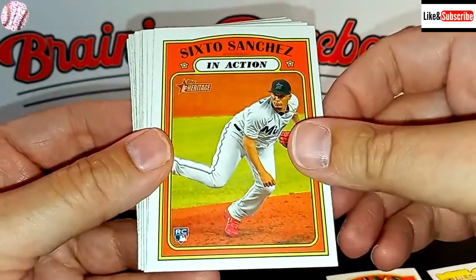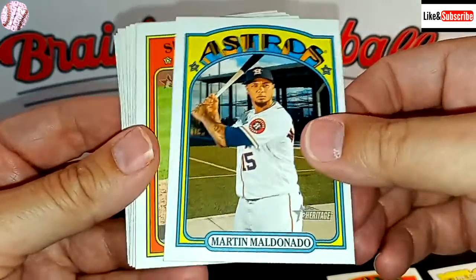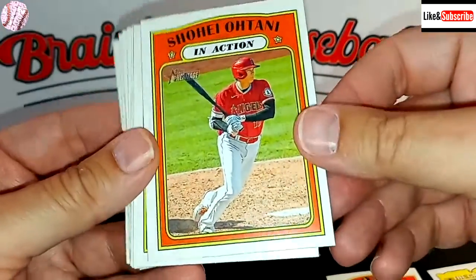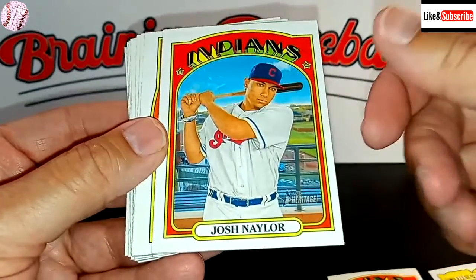Jacob Stallings, catcher for the Pirates. Sixto Sanchez in action — rookie card. Martine Maldonado. And Shohei Ohtani in action. This guy is in all kinds of action right now — pitching and hitting and just doing awesome at both.